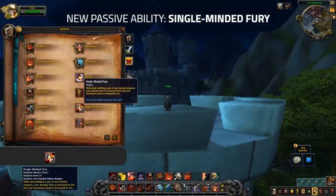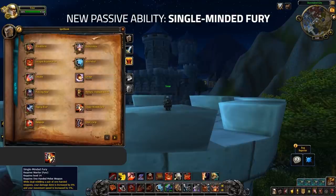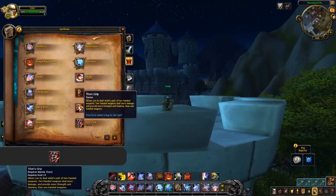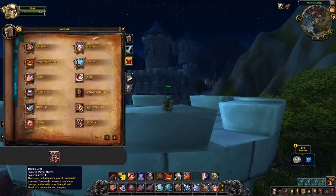As for Fury Warriors, their biggest change is without a doubt the return of Single-Minded Fury, giving Fury Warriors the option to dual-wield one-handers once again. Single-Minded Fury gives the Warrior 8% damage and a 5% bonus to move speed, whilst Titan's Grip, which is the two-hand equivalent, offers no additional benefits. Two-handers of course hit harder and provide more baseline stats, so we're not too sure what's going to be the meta yet.